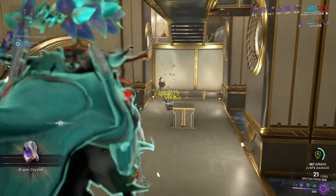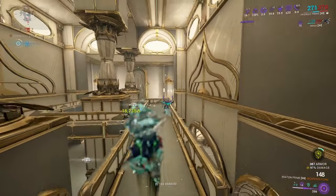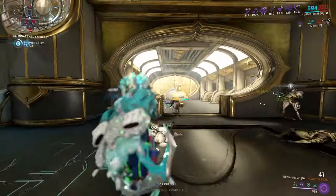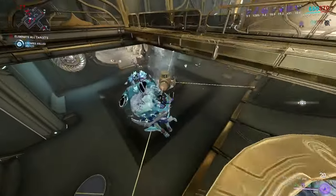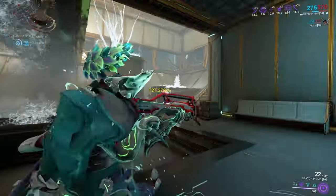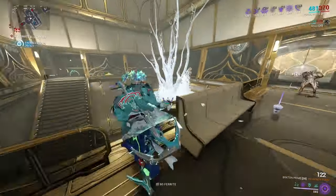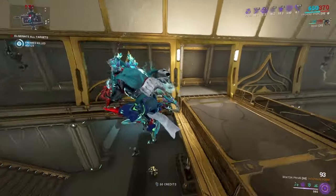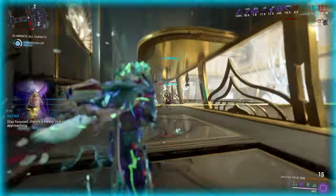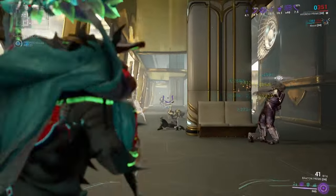Nothing really seems to be a problem — enemies just fall over. An Eximus unit approaches: a Leech Eximus. There went their armor, and it shreds them quite well. Remember, don't stay out of the Incarnon for long — you will eventually run out of bullets if you don't run Vigilante Supplies or Rifle Ammo Mutation. Like I said in the Incarnon Evolution section, this thing eats bullets like it's on a bargain sale.